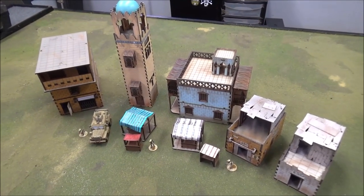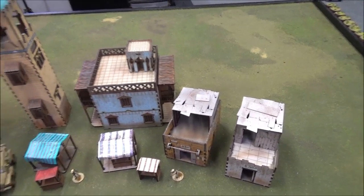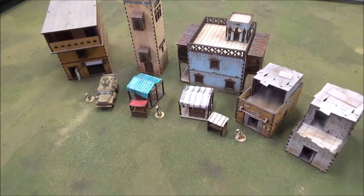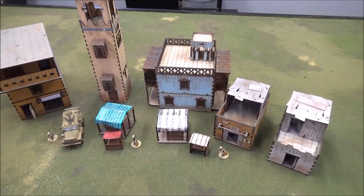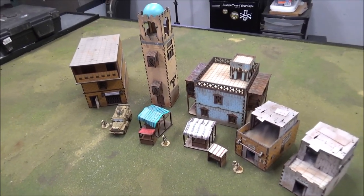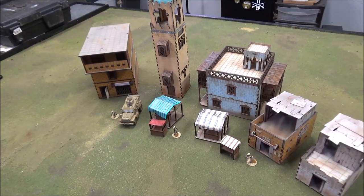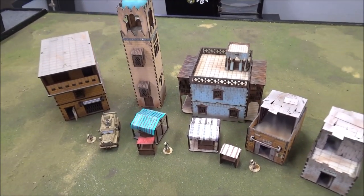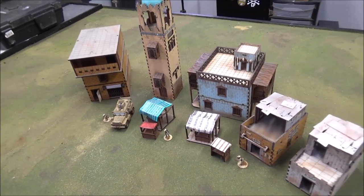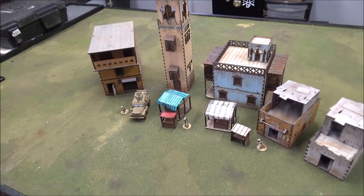Here we have all my Black Site Studio stuff together. We've got the Shabab building and the Minaret, the Habib building, the slums pack in the front, and the market pack. The scale of these things is really big — or rather just the right size for these troops. You don't need a whole lot to fill up a good portion of the table, especially on a four-by-four table. They're big enough to fight in, big enough to fight around, and big enough to block line of sight — so they do their job.